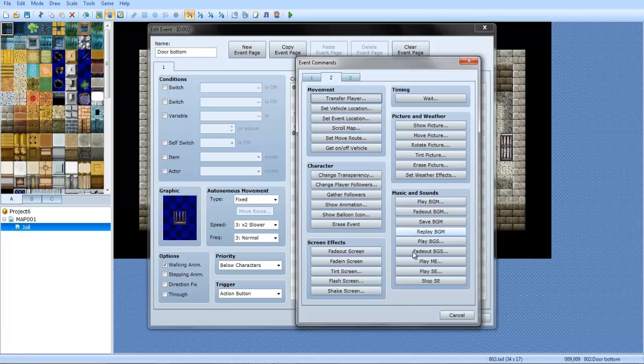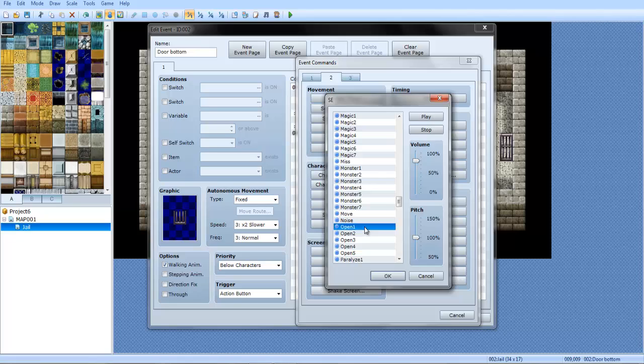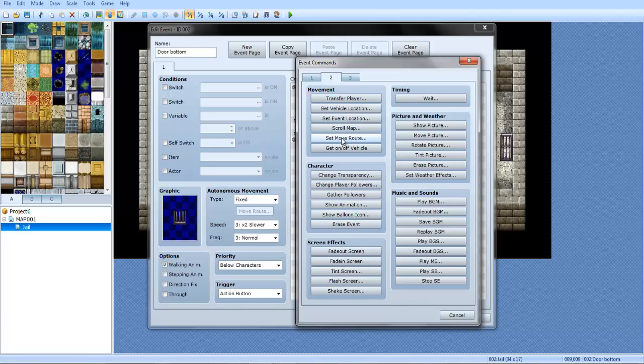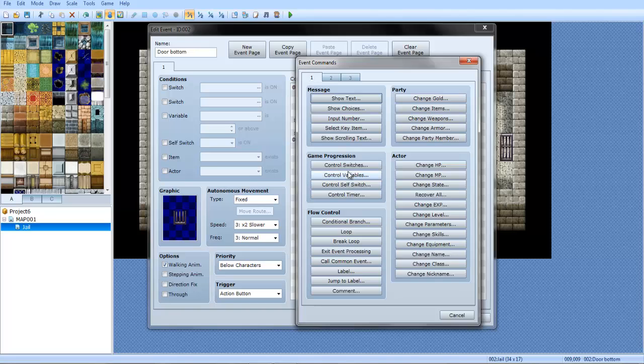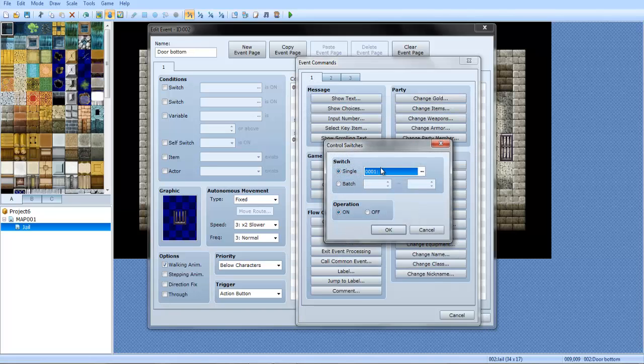Right-click and then click insert, and go to play SE. Open — yeah, let's go with that. On this one we're going to do a switch. Yeah, we're going to do a switch. Okay, we're going to do it that way.